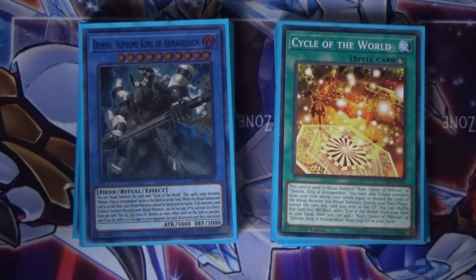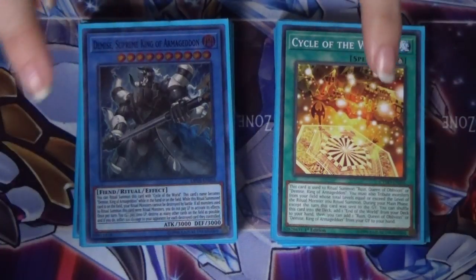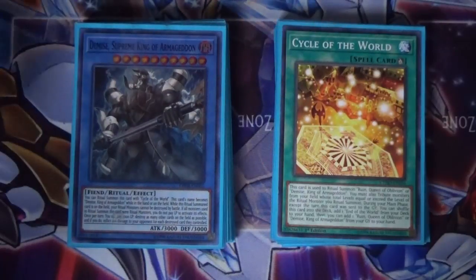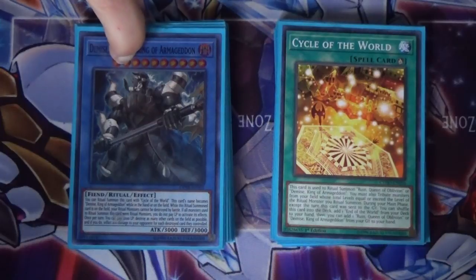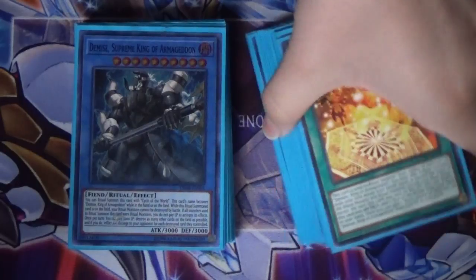Hey guys, this is Mio of Invoked 101 and today I am redoing my Demise Ritual deck, because yesterday was the Soul Fusion sneak peek and I got some of the brand new cards that I was lucky to collect, pull, and trade for. I'm not gonna go too in-depth with this because I just did a Demise Ruin deck profile, so if you really want an in-depth look at all the monsters, please go check that out. I will go in-depth with some of the new stuff, so please stick around. Anyways, let's get right into it.